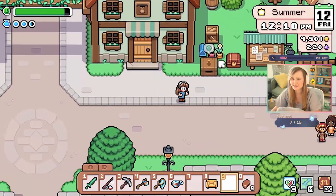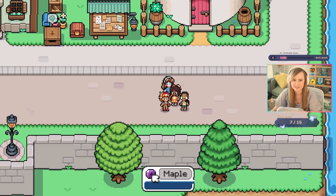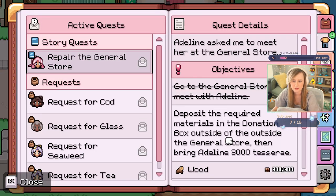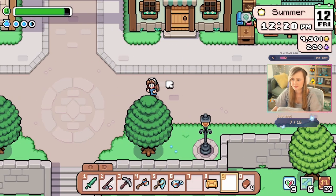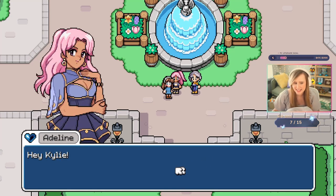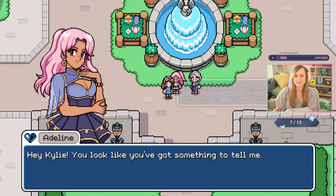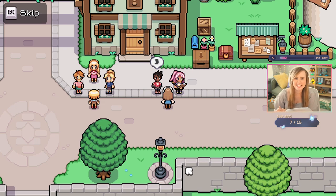It's upgrading. Does it look different? Yay, we did it! Now what do we do? We have to go to the inn tonight because it's Friday. I guess we have to go talk to Adeline now — there she is. Look, we did it! That was so many materials though. 'Kylie, you look like you've got something to tell me.' 'I donated everything we need for the general store.' 'Wonderful, I'll gather everyone together and meet you there.' Yay, we did it! That took so long.